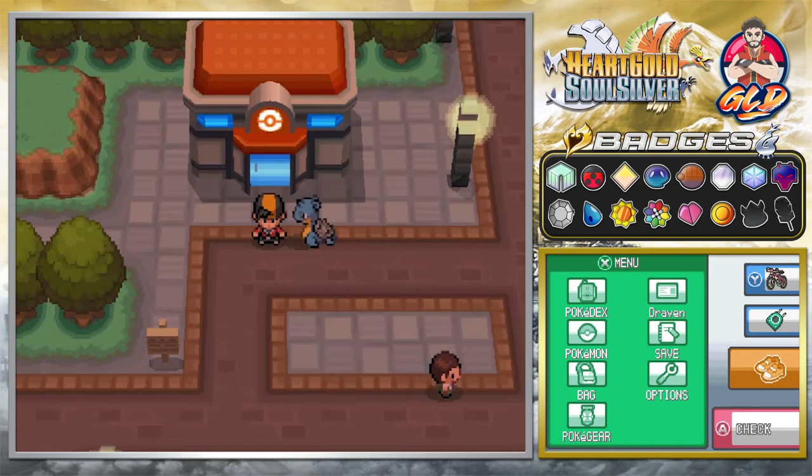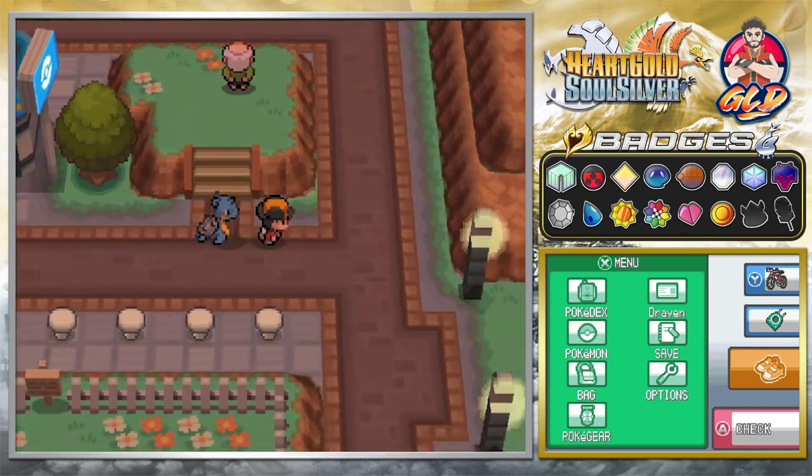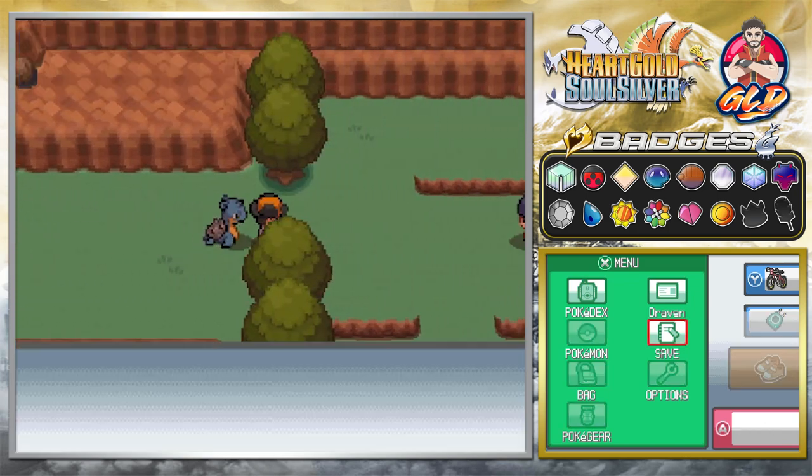What's up guys, it's me your host Draven, and welcome to another episode of our Pokemon HeartGold SoulSilver walkthrough. We finally did it — we won our 14th badge in this whole game. On top of that, we caught ourselves a Snorlax, went through Diglett's Cave, got a second Sacred Ash, talked to this old guy and got ourselves a Silver Wing, which enables us to go to the Whirl Islands and try to find Lugia — but that will be for another episode.